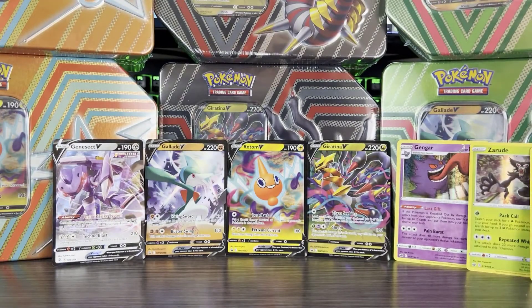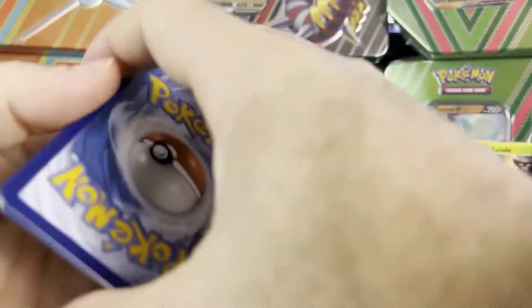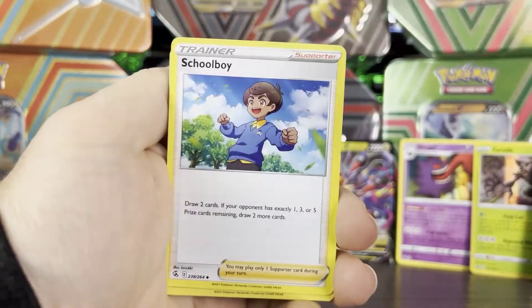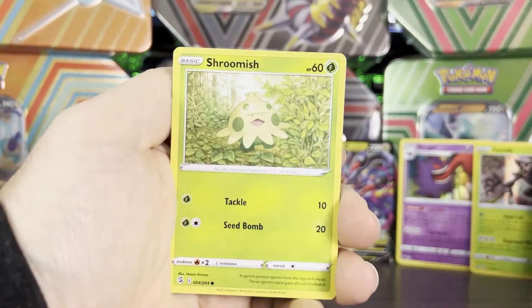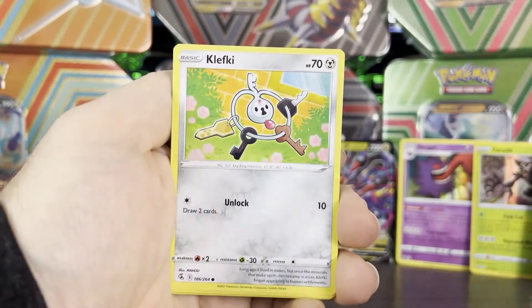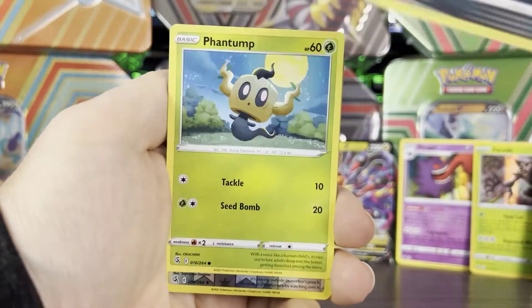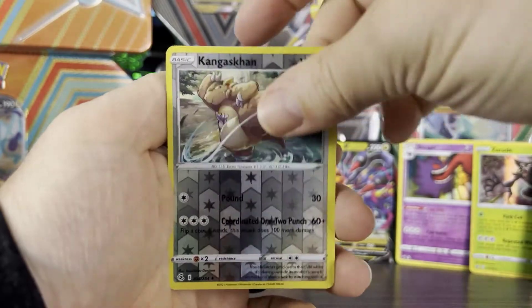Moving on to our second Fusion Strike pack, which features Gengar. We have Metal Energy, Battle VIP Pass, Schoolboy, Primeape, Shroomish, Klefki, Totodile, Trubbish, Phantom. We have Kangaskhan as our reverse, and our rare is Huntail this time out.